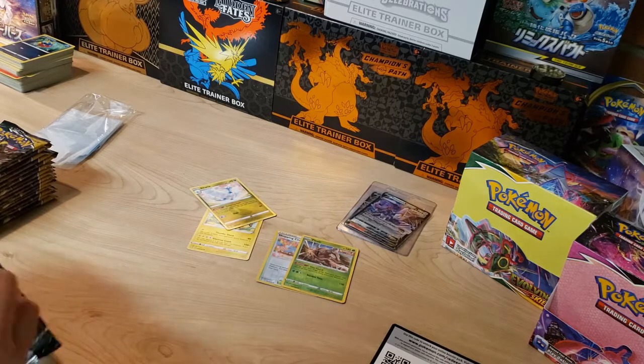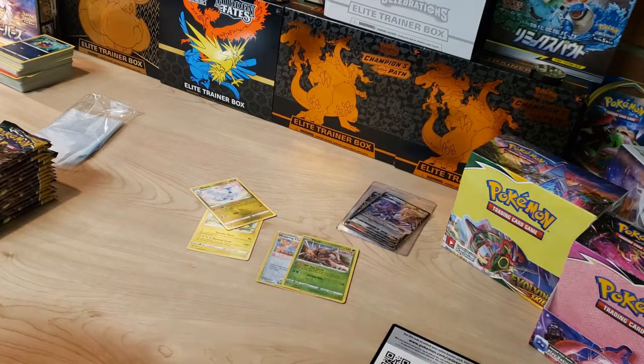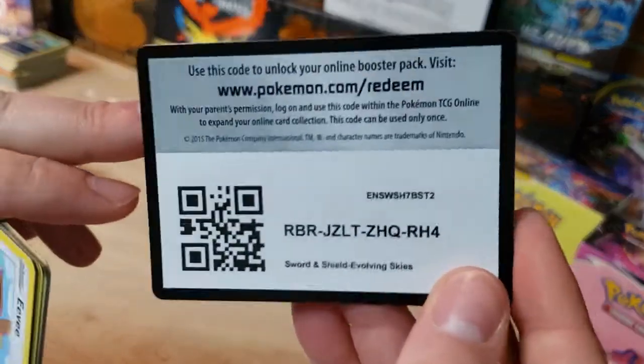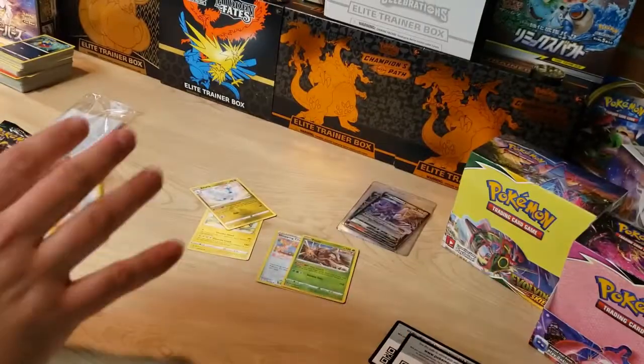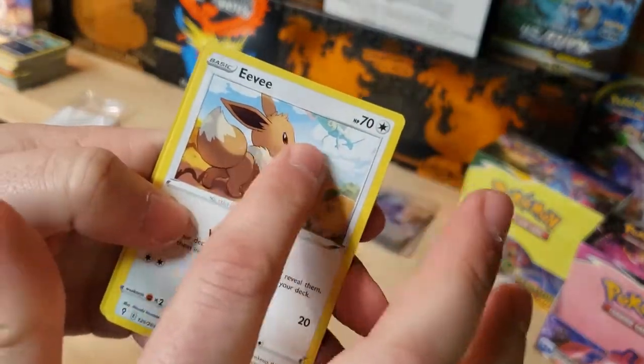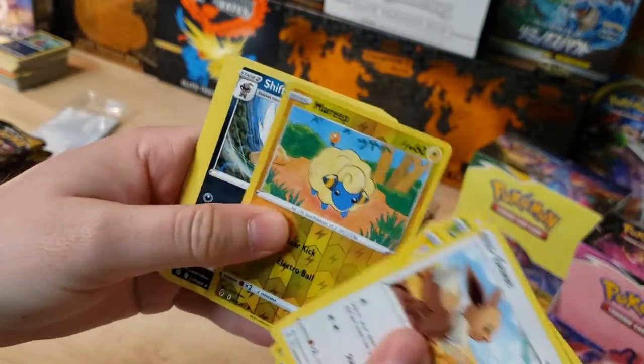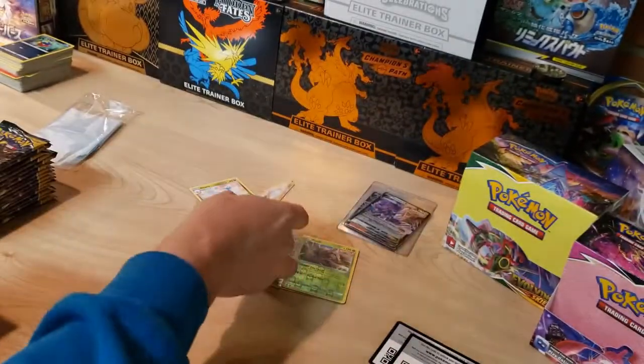Duraludon artwork — let's go! Shout out to PokyDiz — Duraludon or bust if you're watching this. Got Eevee, started off with that Rayquaza VMAX in the sky artwork, Pikachu Raichu reverse, and a Shiftry non-holo.